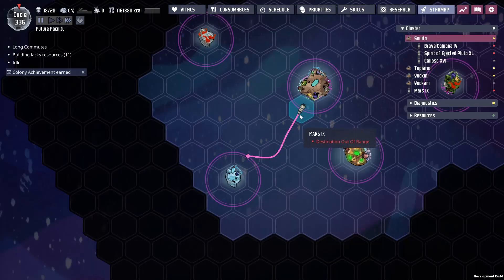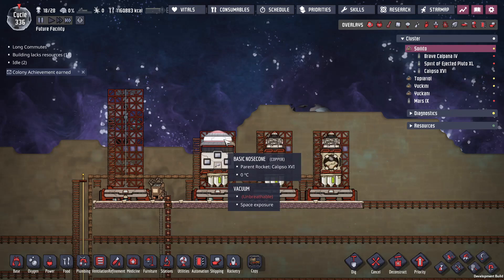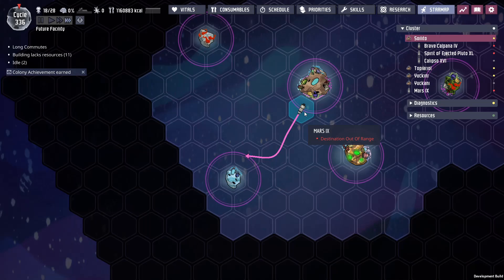Destination out of range - what? Oh you've got to be kidding me. Why would it let me select that? We might be reloading and switching that to a carbon dioxide rocket. What is the point of sugar rockets if they can't go the distance? We're definitely going to be reloading.